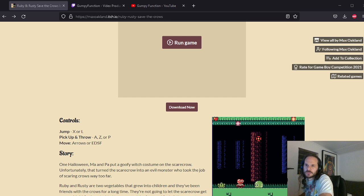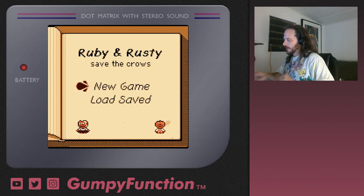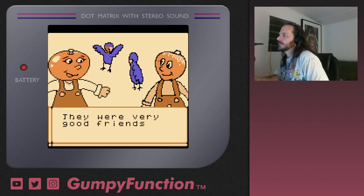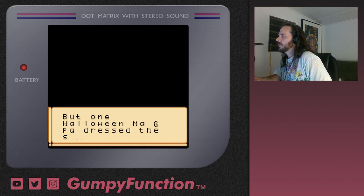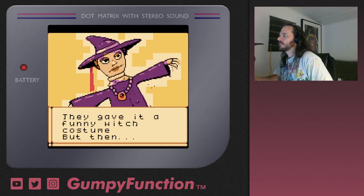Let's go back into this and give it a shot. This is new — I don't recall this happening before. 'Once upon a time there were two vegetables named Ruby and Rusty. They were very good friends with the crows. They were also friends with the garden scarecrow, and they all lived happily together on the farm. But one Halloween, ma and pa dressed the scarecrow up and gave it a funny witch costume.'